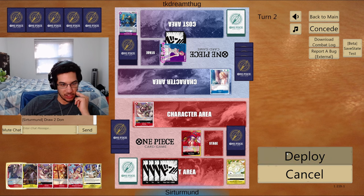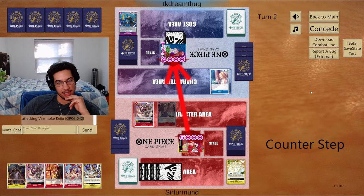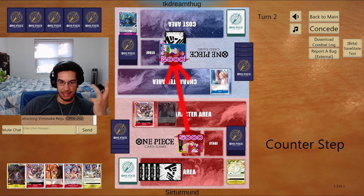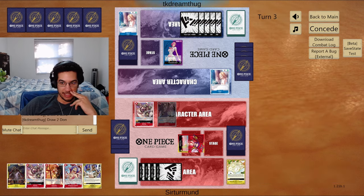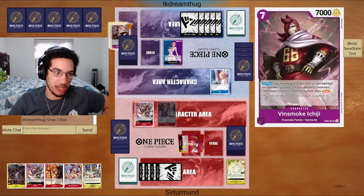That's going to force a 2k out of them if they want to protect. Or they're going to take the life. I don't think we attack with the Morley — if we just pass and tell the opponent they want to attack into us again, if they attack into us, we potentially get another trigger. Then we have 3 attackers for next turn. We can develop this Ivankov to give me 2 more units and just start the pain train against them. We can also go Inazuma next turn and still have 3 attacks. It's going to depend on what the opponent does.